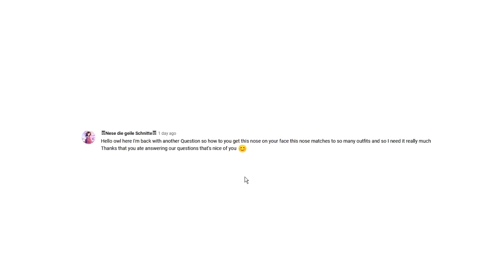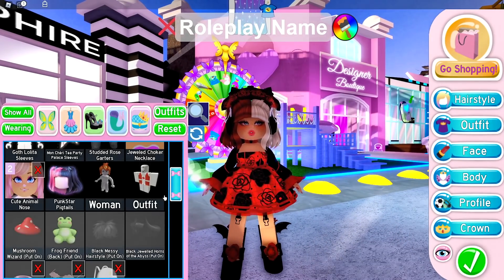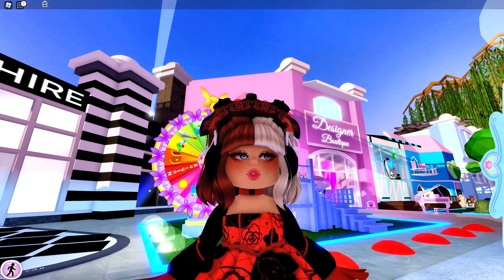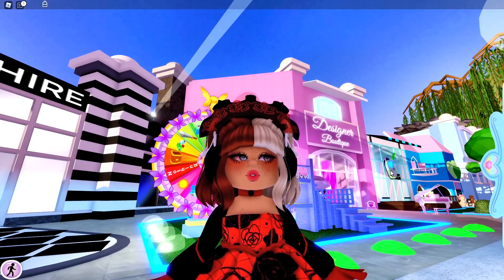Now I will be answering some questions. The first question was: 'Hello Owl, how do you get this nose on your face? This nose matches so many outfits.' I'm actually wearing the cute animal nose. It's supposed to be for animals, but I made it match my skin tone so now it just looks like a normal nose. You can get it during the Easter event, which is coming up really soon — it's coming after the St. Patrick's Day event.